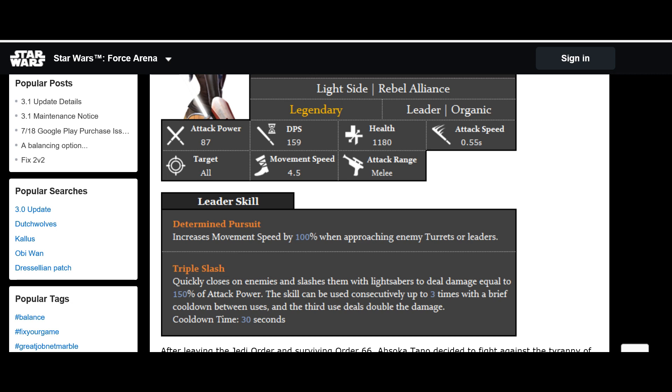Her leader skill, Determined Pursuit, increases movement speed by 100% when approaching enemy turrets or leaders. Imagine using her with Anakin — you drop her on the battlefield as a unique and she just charges like a maniac to the turret. Triple Slash quickly closes on enemies and slashes them with lightsabers to deal damage equal to 150% attack power. The skill can be used consecutively up to three times, and the third use deals double damage, with an overall 30-second cooldown. All stats are based on level one.